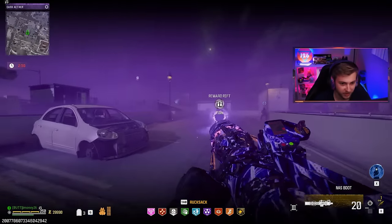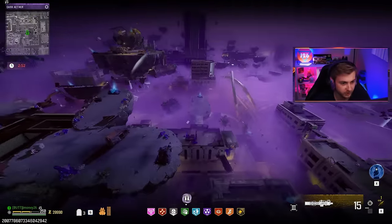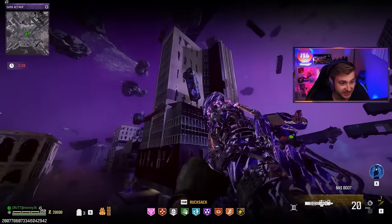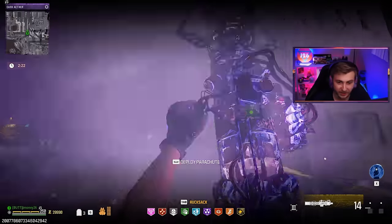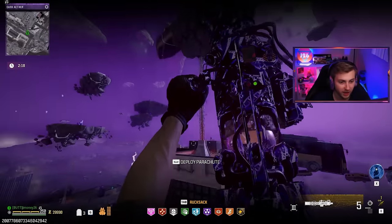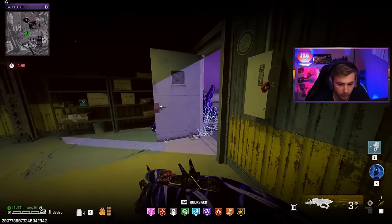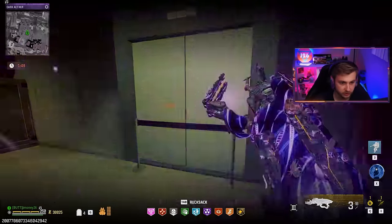We only have three minutes left in here. I might be able to do another contract, but I don't know if I risk the rest of my self-revives. I did not think I was going to go down that many times on the escort. I knew this Elder Sigil was insanely hard but I definitely underestimated it. Big props to Joker for cleaning every contract and the boss solo. We'll open up the door. Let's make sure we have a jug equipped and a cashmere equipped. We ain't got nothing else to lose.